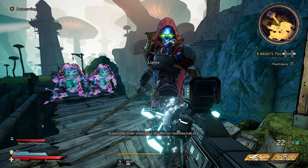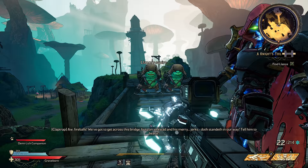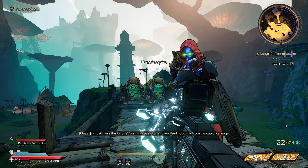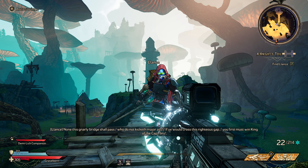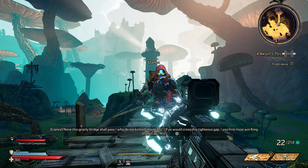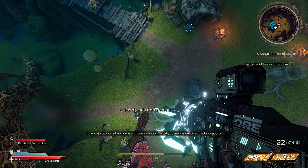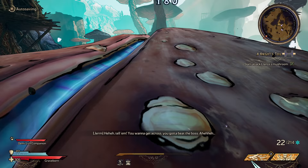By order of boss whiz-bro Mervyn, I've been thee home, bro! Fireballs! We've got to get across this bridge! But young jerkwad and his merry jerks stand in our way! I must cross this bridge — grant me passage and we need not drink from the cup of carnage. 'None this gnarly bridge shall pass who do not kicketh major ass! If ye would cross this righteous gap, you first must win king of the cap, bro!' You gotta knock me off the mushroom cap if you want to get over the bridge, bro! Six Slam Jam!